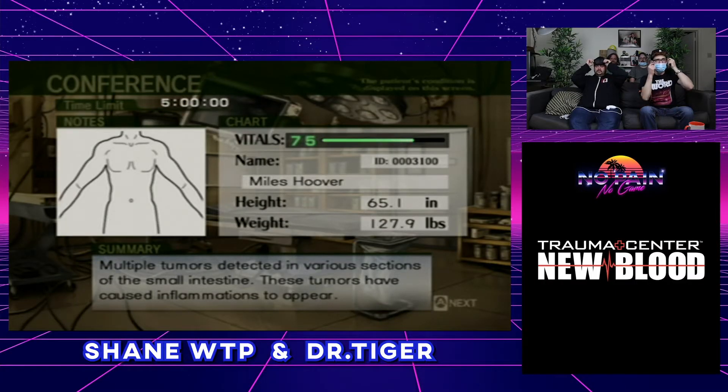We have multiple tumors detected in various sections of the small intestine. That's not good. Shane's got his mask on — it's also upside down. But you know what, it works better that way. I actually like it, you look like a superhero. Gotta make sure that we have our protective gear on in the OR — don't want to transfer germs.